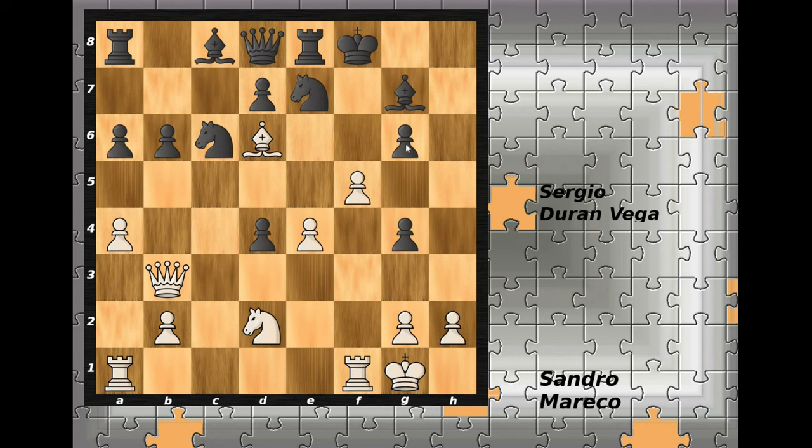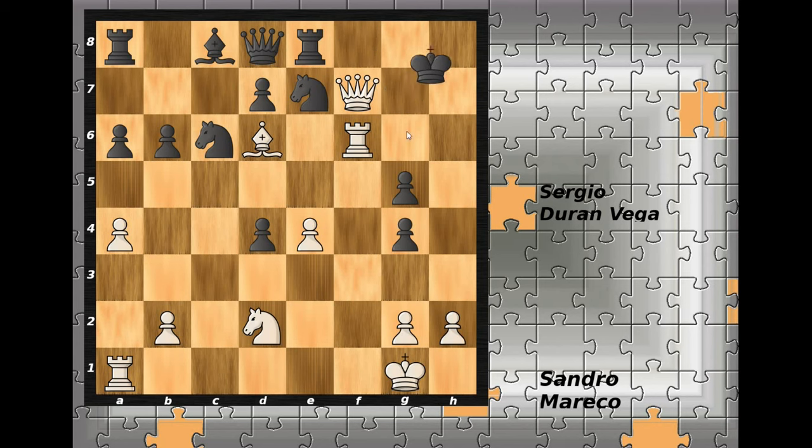If black wants to keep the file closed after g5, then f6 threatens mate in one. After bishop captures on f6, rook recaptures on f6, king goes to g7, queen to f7, king to h8 and rook to h6 is checkmate. After bishop to h8, f-pawn captures on e7 and white wins decisive material.